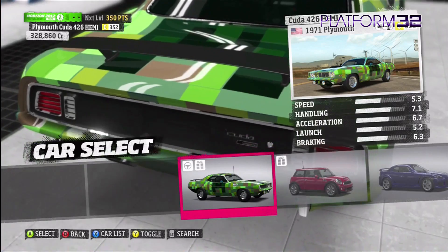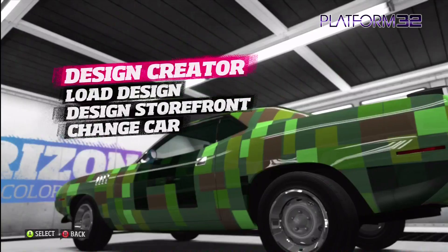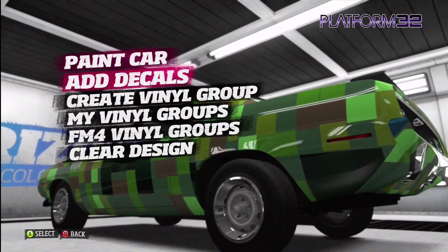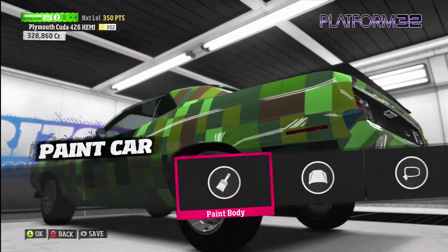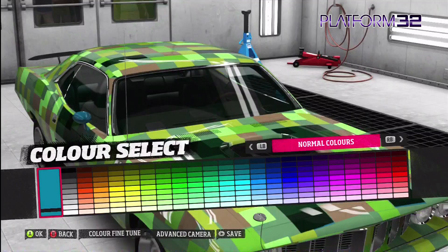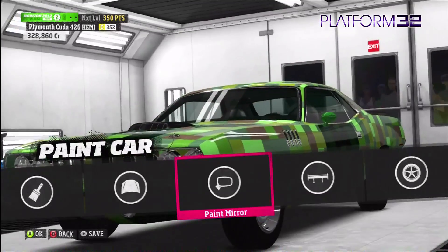I've been playing around with the designer and made myself a creeper skin for my car. There are lots of options in the paint car section so you can paint all the different body sections. My wing mirrors were still blue, so let's get them a nice creeper-coloured green — there we go.